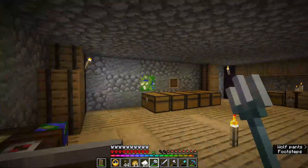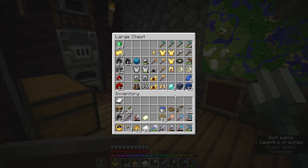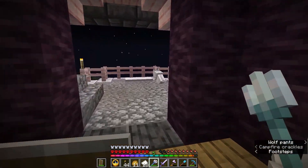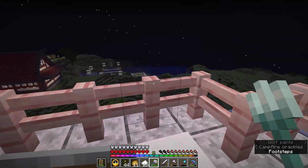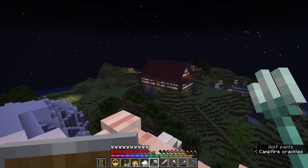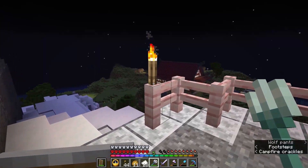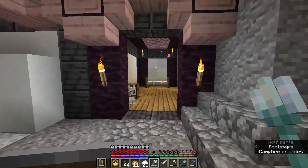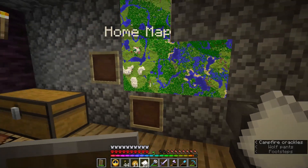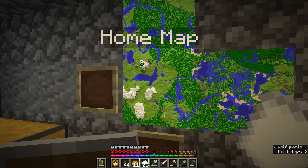There were a couple of witch huts somewhere, and actually there was one shipwreck — I got a Heart of the Sea and a couple of diamonds from there. But honestly these trail ruins are super hard to find. I've got a lot of dogs now too and I've upgraded the villager breeder area. I'm going to go explore west now and really hoping to find at least one armor trim this episode.